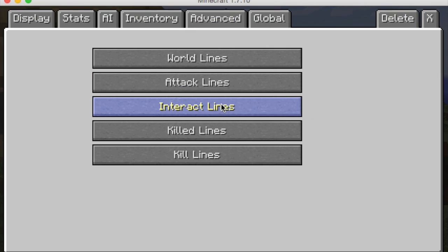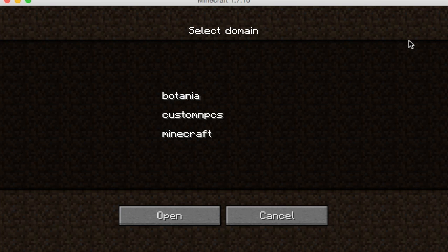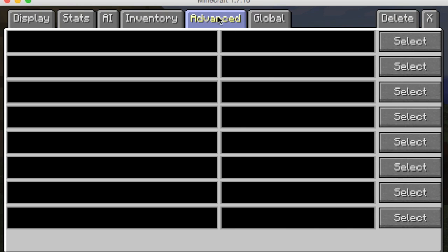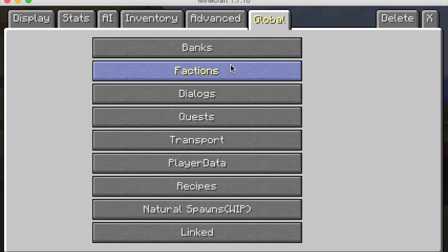You can write attack lines for the NPC, and there are dialogues which I'll show you how to make in just a second. There are also banks, factions, and basically all this other configuration.